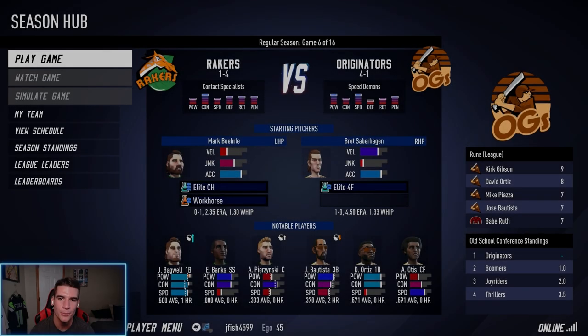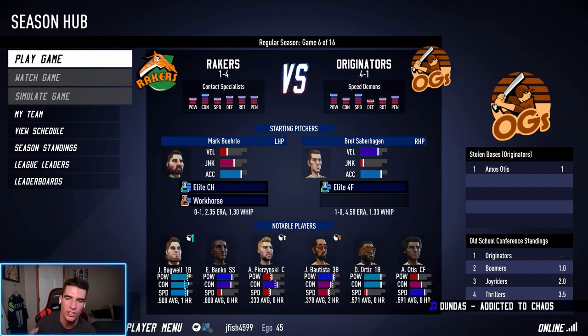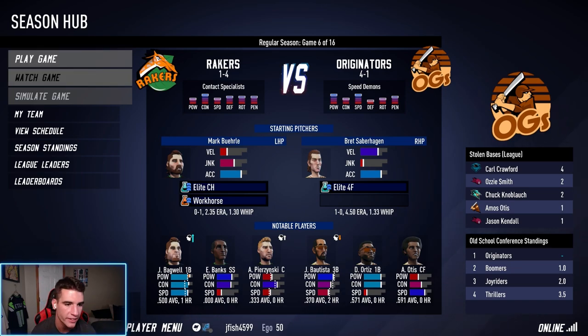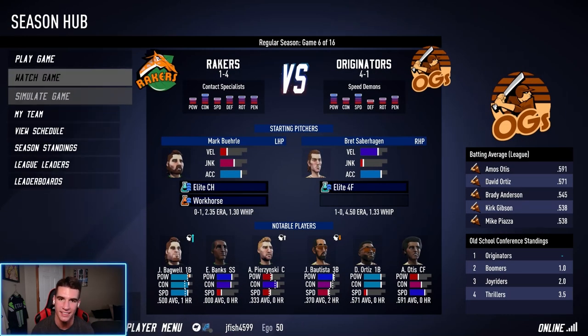Alright guys, welcome back to some more Super Mega Baseball 4. Today we're continuing the season mode series. We played two games on Ego 45 in the last video — we lost the first game but won the second game with Sutton on the mound, my best starting pitcher. Since we won, we're going to put it up five more. We're currently in Sirius and once we get to 50 it's considered hard.